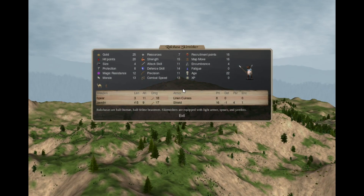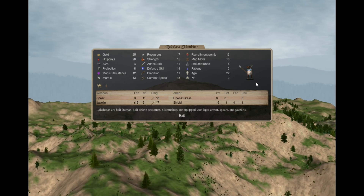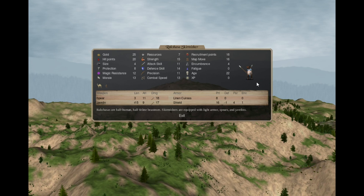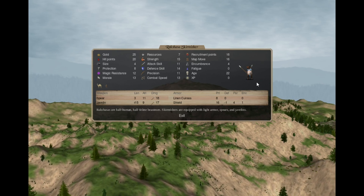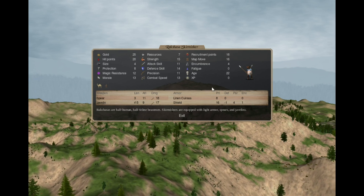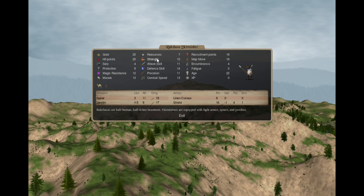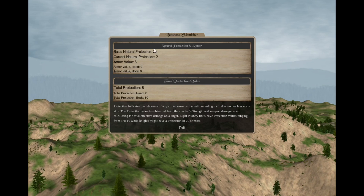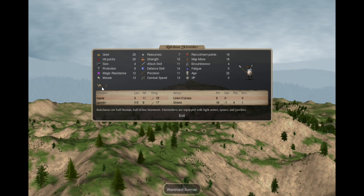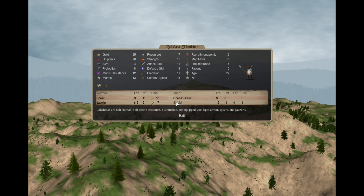The Rakshasa Skirmisher: I decided to go with Heroes of Might and Magic 7 Rakshasas, so they are actually living creatures instead of summoned spirits, because otherwise the troop lineup would be very boring and very short. The Rakshasas are size 4 creatures with lots of hit points and high strength. They have very small natural protection, high magic resistance, morale, wasteland survival, and skirmisher. They have spears, javelins, linen keras, and shields.